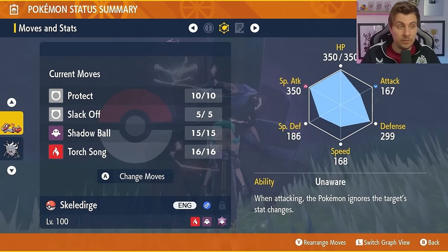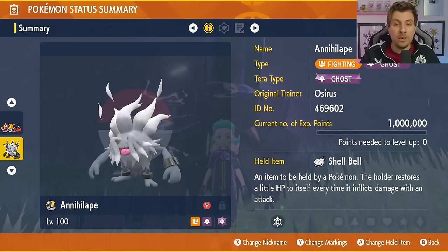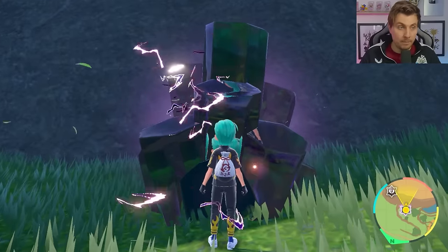These are the two builds I recommend. Skeledurge is the most consistent of the two; Annihilape is a little bit faster but more dependent on RNG and can go wrong sometimes. We'll jump into the raid now to show you how quick it can be with these Pokemon to beat the Meganium.